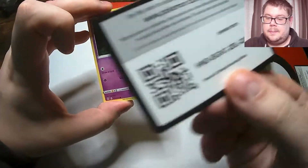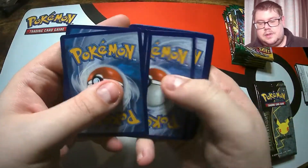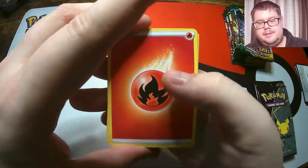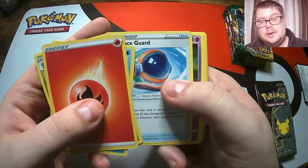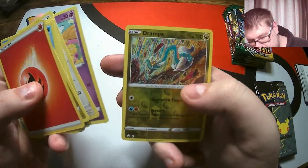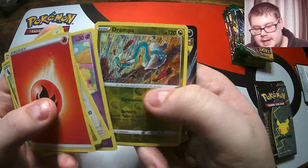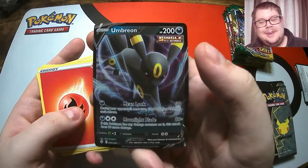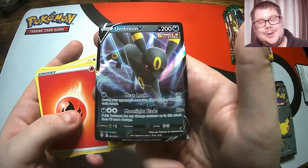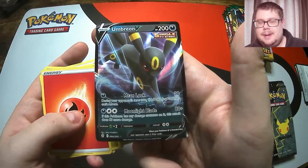Here's our second pack. Let's get something hopefully better than the Fictini - not saying Fictini isn't an awesome Pokemon. Another woo back there. Another Eevee. A Drapion, that's a reverse rare, looking pretty good. And we got an Umbreon V. Not the VMAX we were looking for, but still Umbreon, still awesome. I love Umbreon, it's one of my favourite Pokemon, so always happy to pack one.